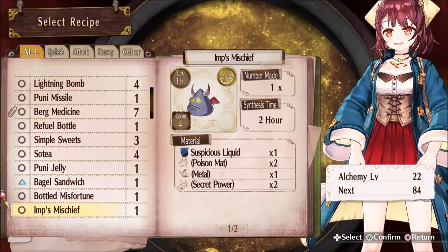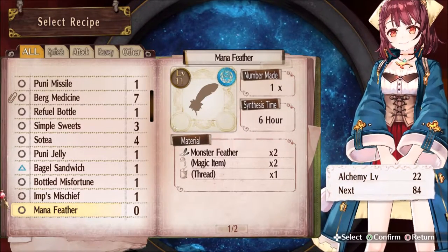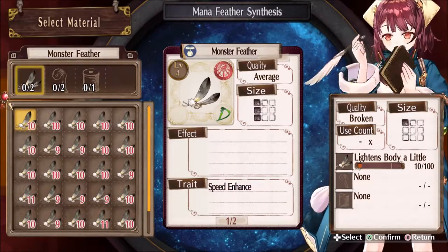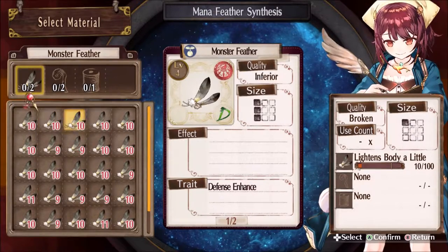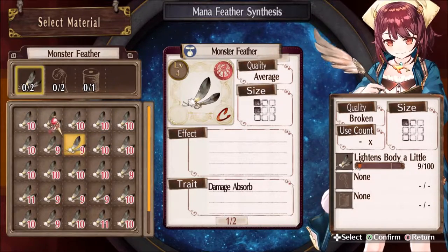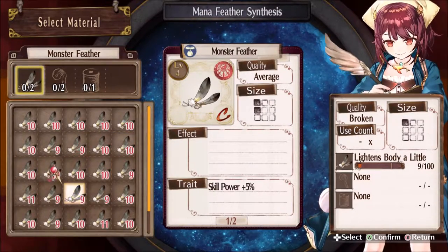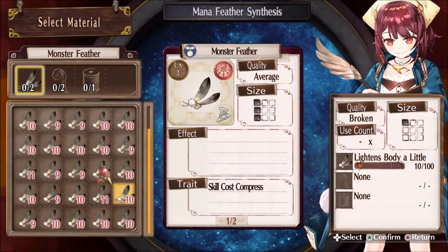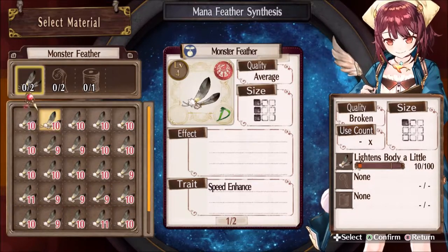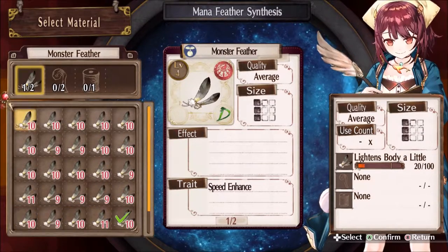Getting levels like crazy, guys! So let's go ahead and make this Mana Feather. We got speed and defense, damage absorb, and critical plus. Skill cost compress... I think we'll go with skill cost compress and speed.